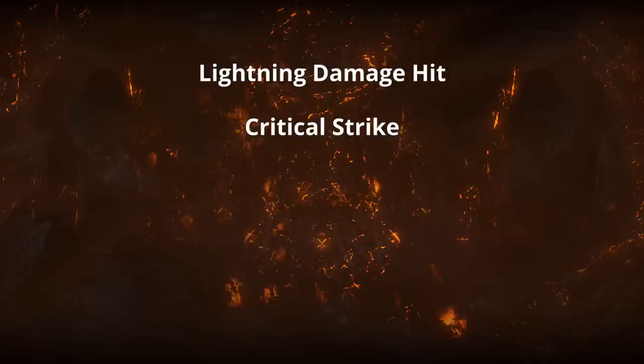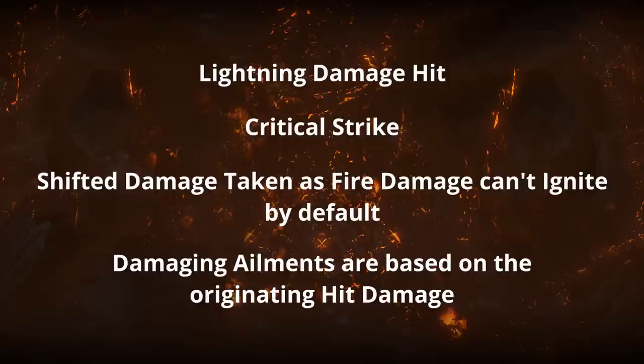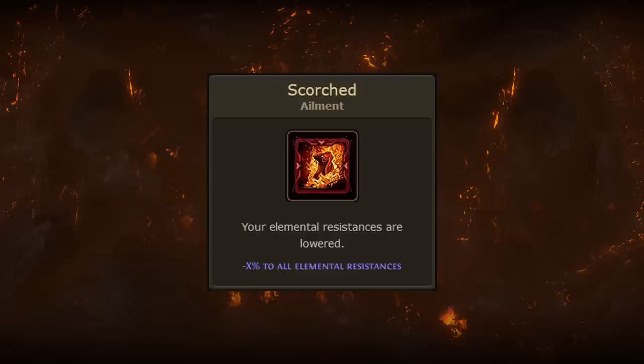Importantly, if the hit was a critical hit, the half taken as fire damage can't ignite you either — because damaging ailments are based on the total damage of the hit. Since the total damage was 100% lightning, the hit can't inflict ignite by default even if half is taken as fire. However, scorch — a non-damaging ailment tied to fire damage — can now be inflicted by cold or lightning hits when using Tempered by War, since half of that damage is taken as fire.